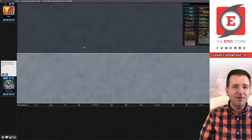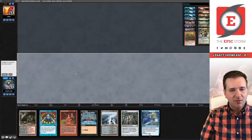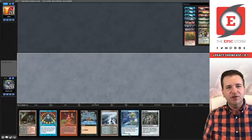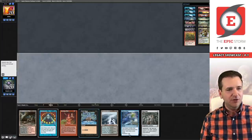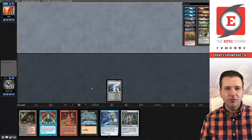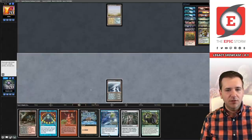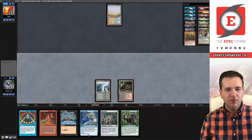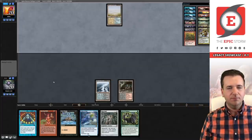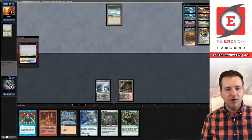Welcome to round number two — we're facing the legend Arkin and we are on the play. This seems fine, we'll try this out. I do know that Arkin is playing Jeskai Stoneblade today; Arkin is streaming the challenge. I just played a Polluted Delta and passed — Arkin's turn, Flooded Strand and pass. Drew Veil of Summer, that's a good pickup. We're just going to pass after playing our Bloodstained Mire.